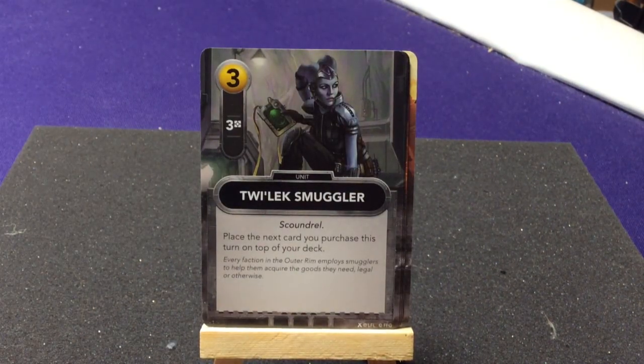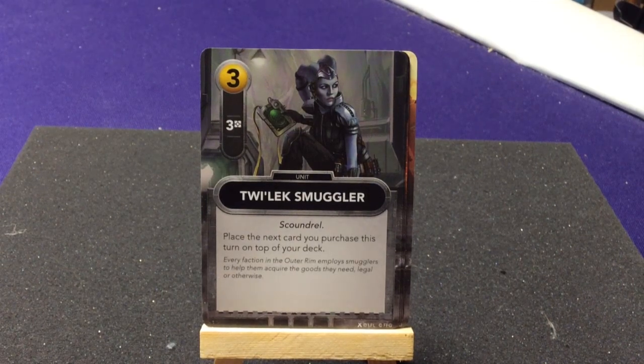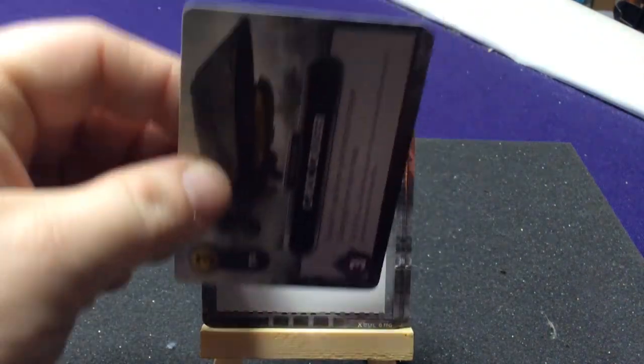Two copies of the Twi'lek Smuggler who's a Scoundrel — place the next three cards you purchase on top of your deck. I think Scoundrel is supposed to be the good version and Bounty Hunter the bad version. There are also generic capital ships — two copies of the Sienar Rock Cruiser: discard one card from your hand, repair three damage from your base. Very helpful. Dengar — when Dengar defeats a target in the Galaxy Row, gain two resources.